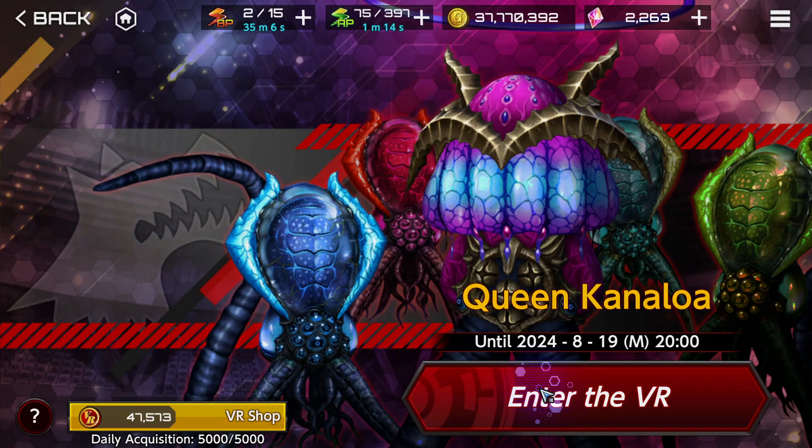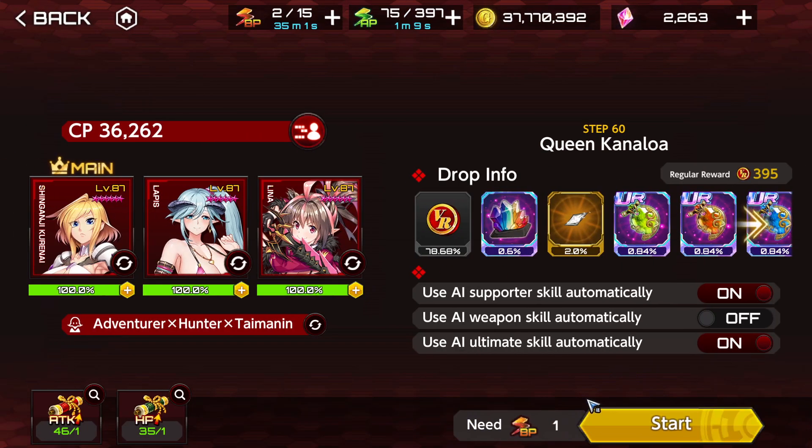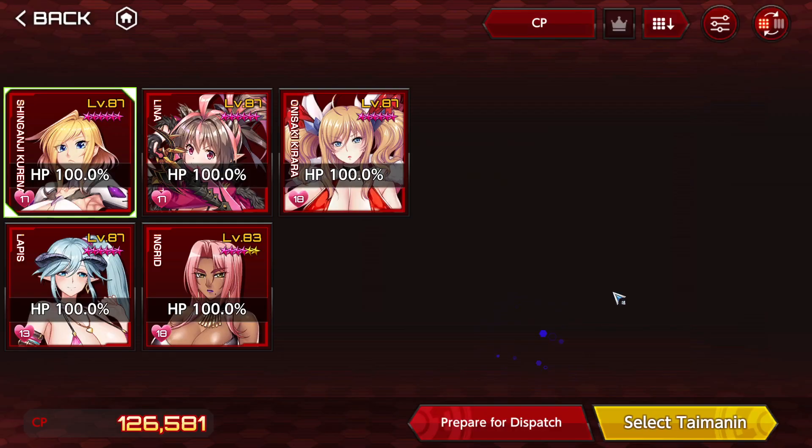So for these VR builds we're going to do kind of the same thing that we did before, but we're going to enhance it even more. Last time we checked protect-type builds — pure protect — but now we're going to combine two traits. It's going to be Protect and Demon, so everything in the team is going to revolve around those two traits.